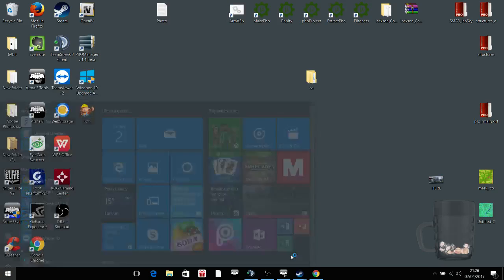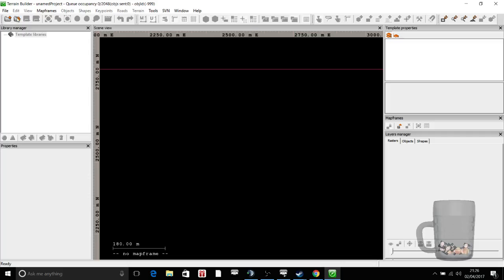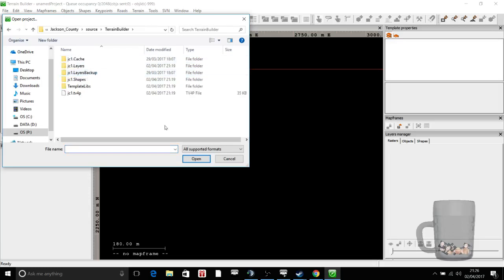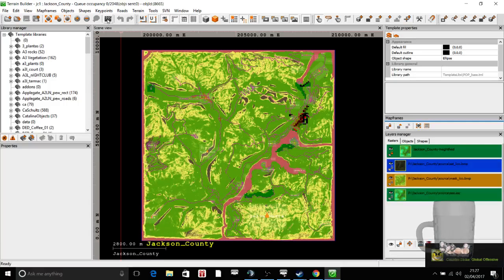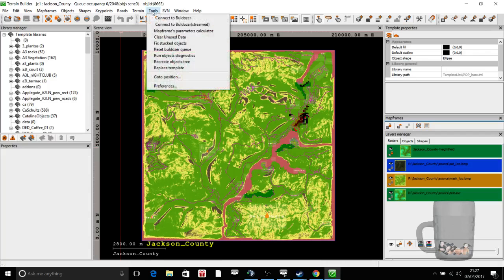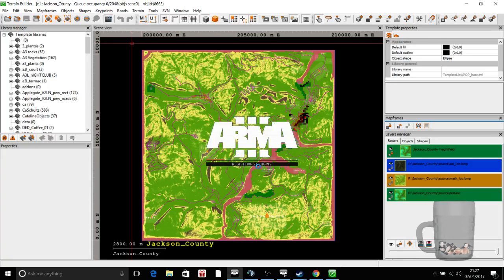Once you've got it working, go to Terrain Builder. The issue I was having — when I was clicking Bulldozer, nothing was happening. I eventually worked out that if you go up to Tools, Preferences, Bulldozer, point it to your Steam, Steam Apps, Common, Arma 3 — the .exe. Once you save that, you will then be able to open Bulldozer.